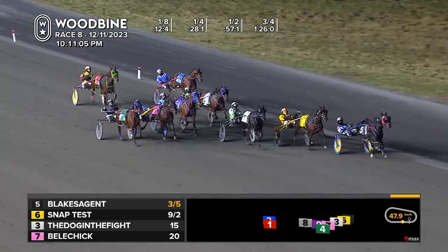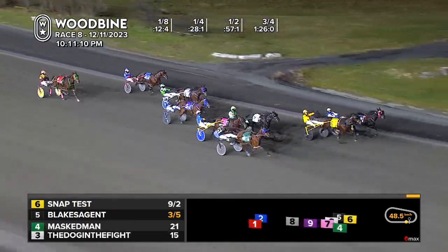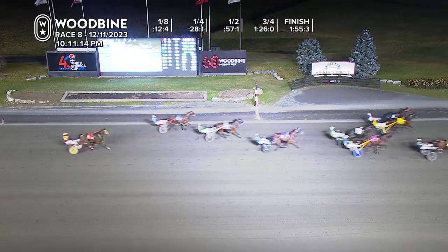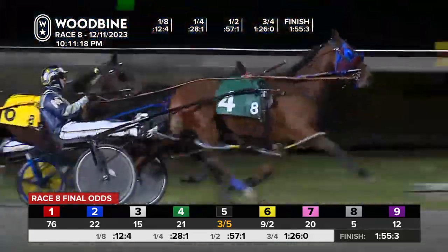Masked Man with some late pace as well. Henry's got room now with Snap Test, and here he comes after leader Blake's Agent. Snap Test and Blake's Agent — and on the outside, Masked Man gets them all! Masked Man up in time, 1:55 and three at 21 to one!